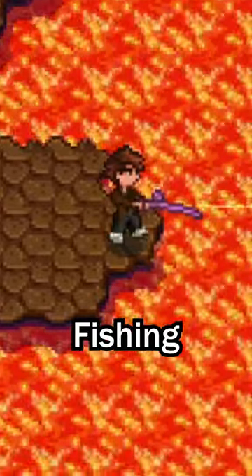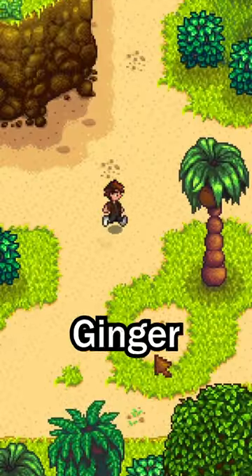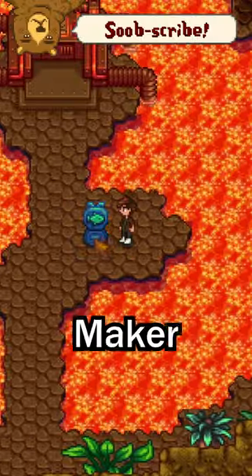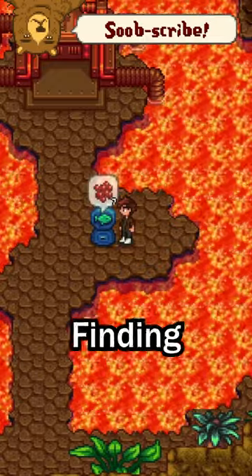Stardew Valley 1.6 made fishing overpowered. If you are quick to unlock Ginger Island, you can run up here and cast your bobber right under this notch to catch the lava eel. With an iridium rod, you can repeatedly use the new bait maker to significantly increase the odds of finding the eel.